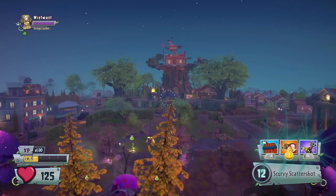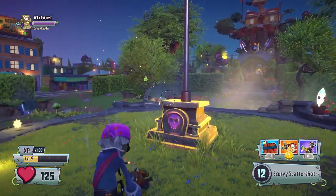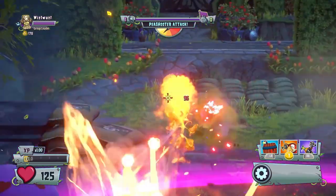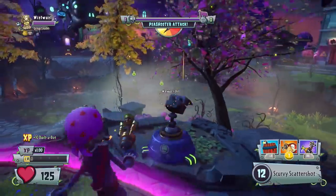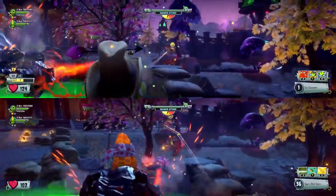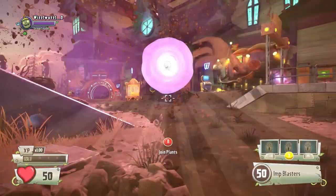If you're itching for instant action, raise the flag of power right from the center of the Backyard Battleground. Face wave after wave of foes alone or with up to three friends to rack up XP and coins. You can even switch sides and join the zombie horde in their quest for total fun-dead dominance.